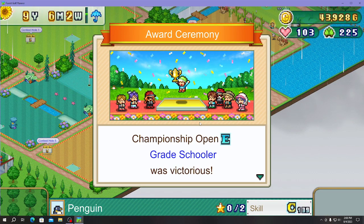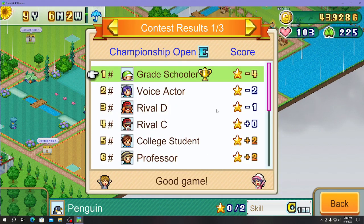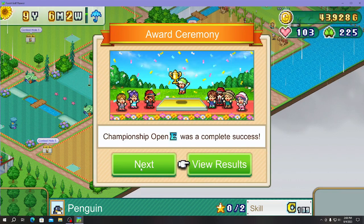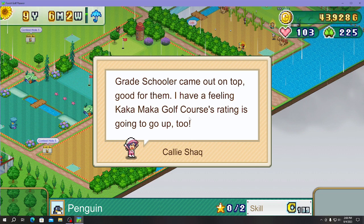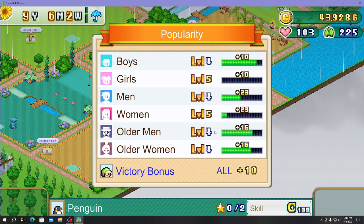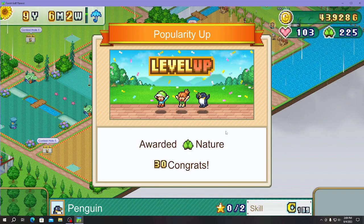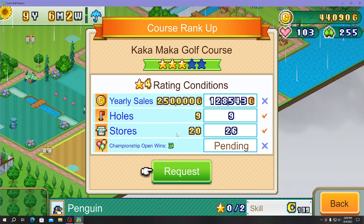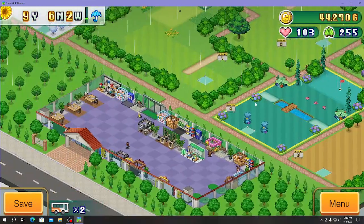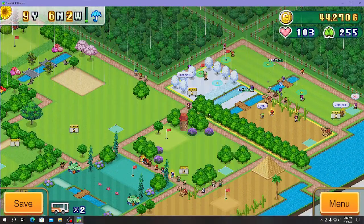We won the championship! Viewing results — rivals were close but we got it. Popularity increases for girls and women awarded. For the next rank-up they want us to win D1 — that's tough. We still need a good yearly sale for the full rank-up. That's pretty much the new Karasoft game Forest Golf Planner — thanks for watching, see you next episode!